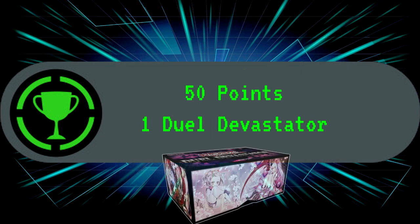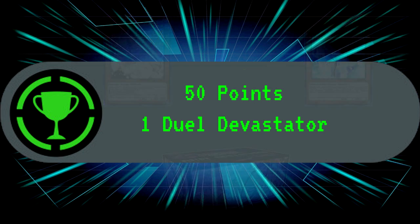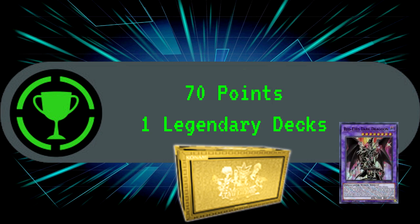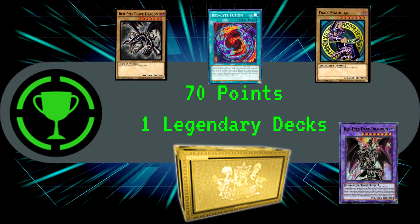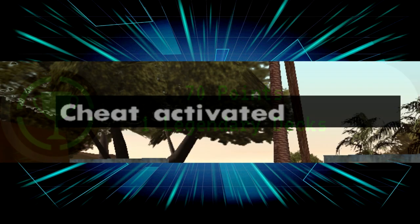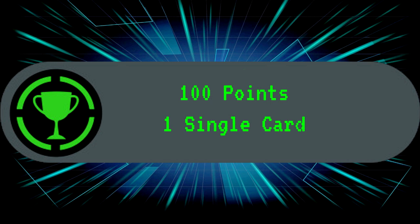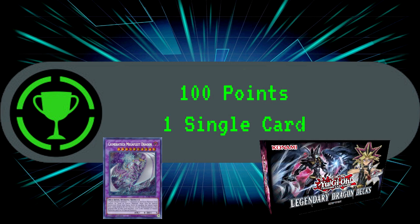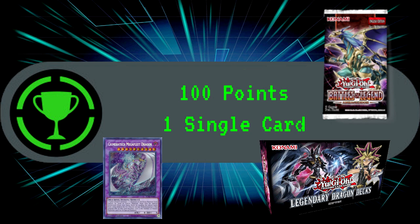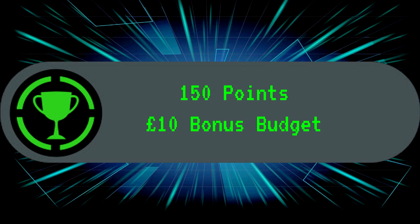50 points allows us to buy a Dual Devastator, getting us those lovely hand traps like Ash Blossom and Effect Veiler, with each box costing an additional 20 points. For 70 points we can buy a Legendary Deck — so if, for example, Dragoon came out of a 2020 Megatin, we could go there for our Red-Eyes Fusion and materials — with each subsequent Legendary Deck costing 30 more points. The last two options are more cheats than prizes, both increasing in cost by 50 points each time. 100 points allows us to purchase one single card, and 150 points gives us an additional £10 to our weekly budget, with any leftover rolling over as normal.